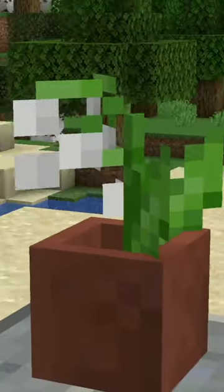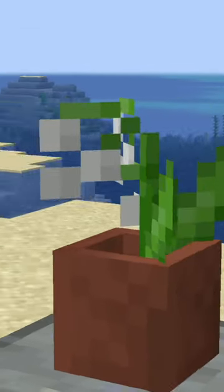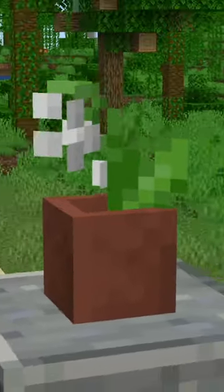Well, it turns out this is actually a feature coded into flower pots that allows the flower to be seen perfectly from whatever way you look at it. As you can see when we're rotating around it, the flower is constantly changing direction. Let me know if you guys knew about this, and make sure to subscribe for more gaming content.